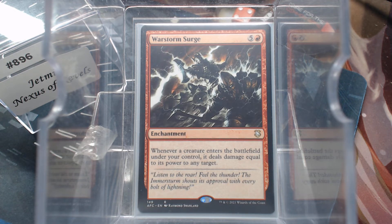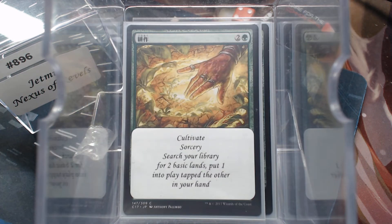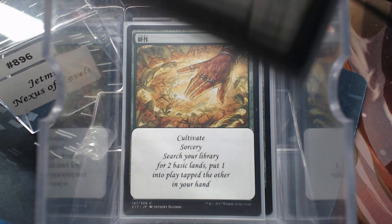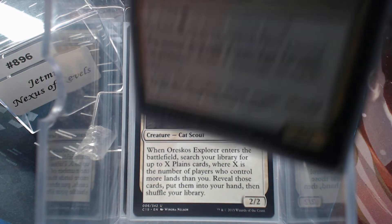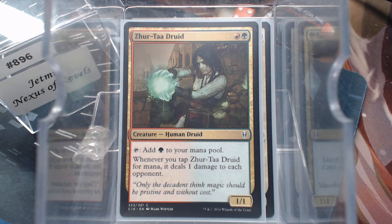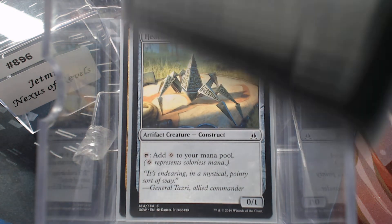Let's look at our mana ramp. It is mostly creatures — yes, there's a Rampant Growth and a Cultivate in there, but I do believe every other card is a creature ramp piece. The Core Cartographer, Keeper of Progenitus — this is perfect, it doubles our mana in the three colors: Forest, Mountain, Plains. I tried to include Oreskos Explorer, Zertaw Druid, Hedron Crawler, and Fertilid since we're playing with some basics.